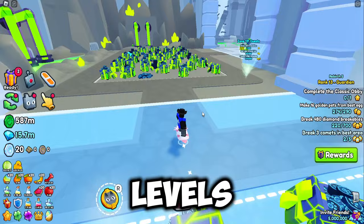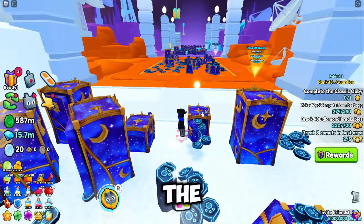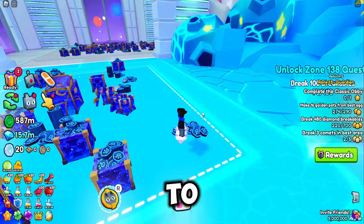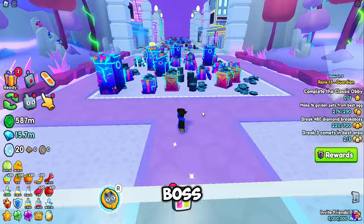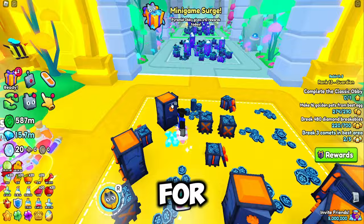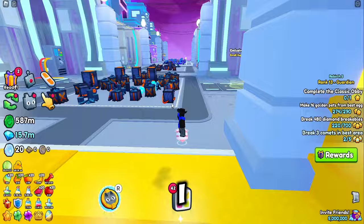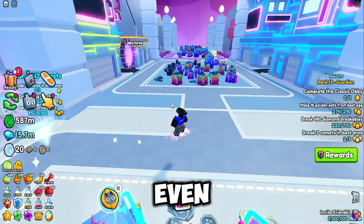One more thing you should invest in is books, because new enchant levels are coming — level 9 enchants in Update 8. If you like to farm in the last area or hatch eggs, I would recommend investing in enchants. Specifically, the boss chest mimic and chest mimic — they're very expensive right now. The boss chest mimic is around 200 million gems and the chest mimic is 700 to 800 million gems.